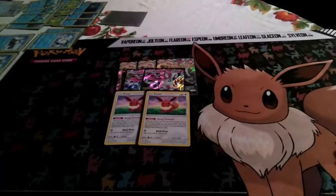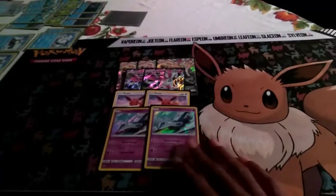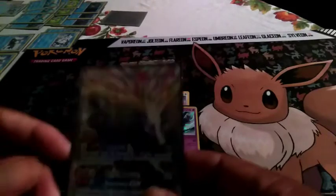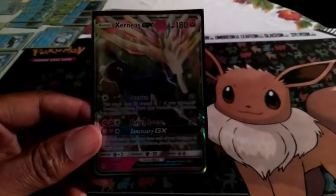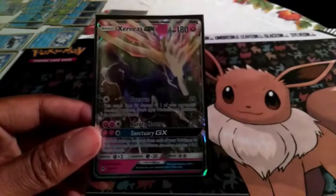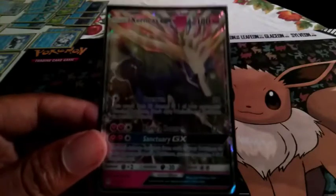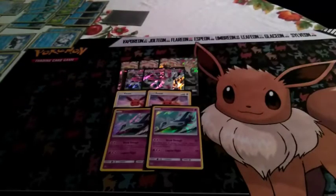Next for our Pokémon, we're playing a 2-line of Latios as our spread damager. This deck is all about spread damage. Exerneas GX's first attack, Overrun, does 20 damage to the active and 20 to the bench — a really good attack for just a single energy.